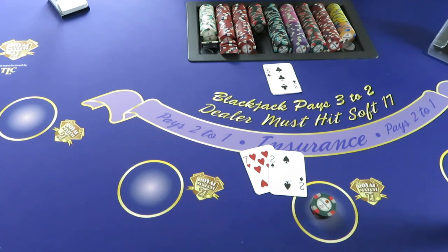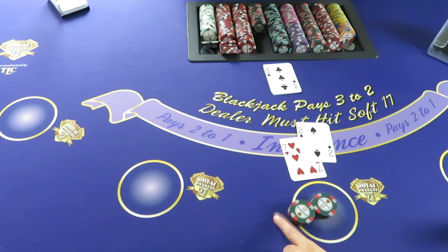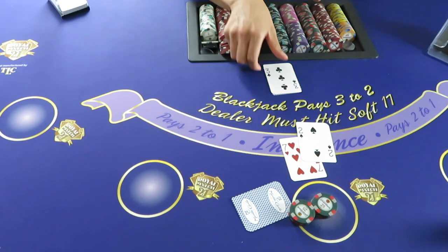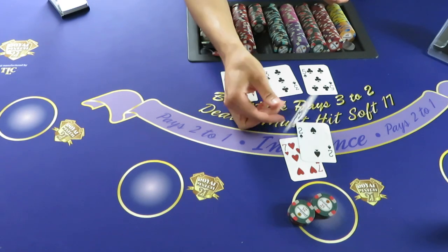She's going to double here, so she puts her cards face down and places her bet next to it, telling the dealer she wants one card. The dealer places the card under the hand — you can ask for it face up if you want, but this is the standard way. She got 8 and 19, so we'd need a ten to push.